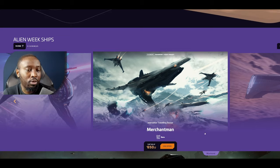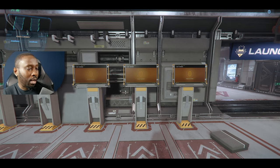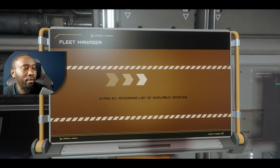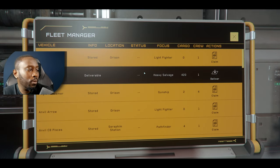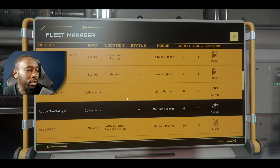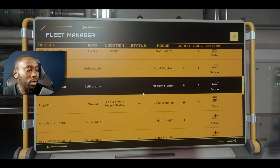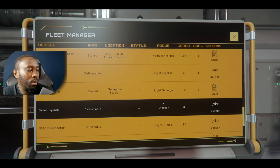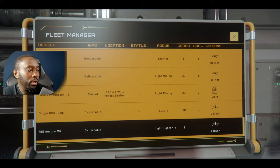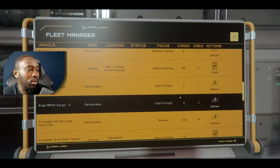I'll show you how to test the ships available in-game. Go to the ASOP terminal at any station you're at and you should have access to these ships. I noticed the Cartall is here, the Sun'Tali is here - all you have to do is select them and you'll have access as if you own them until June 20th. The Sulin is here as well. I didn't see the Vanduul ones, so I'm not sure about those.